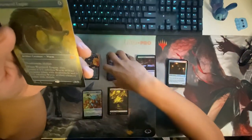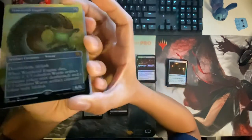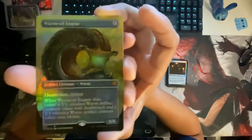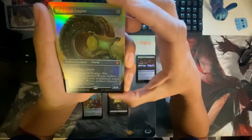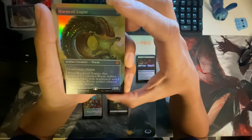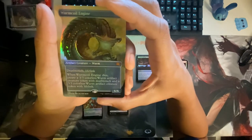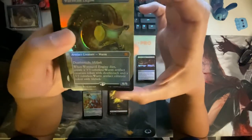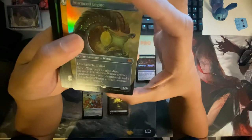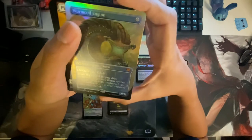Wurm Coil Engine — deathtouch, lifelink. That is beautiful. Wurm Coil Engine, the beauty. Deathtouch, lifelink — when Wurm Coil Engine dies, create a 3/3 colorless Worm artifact creature token with deathtouch and a 3/3 colorless Worm artifact creature token with lifelink. So spicy. This is pretty nasty for six mana.